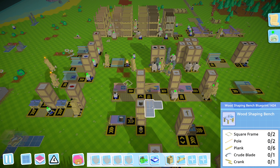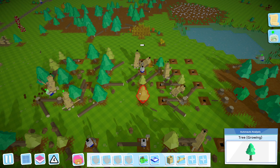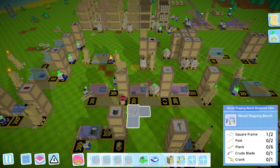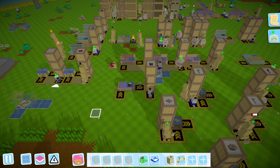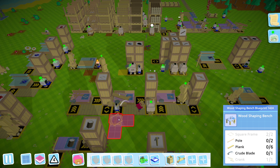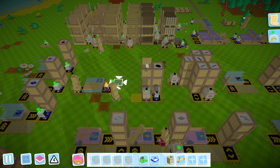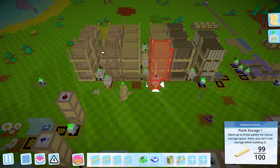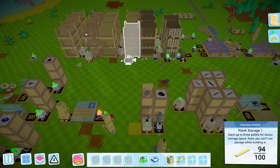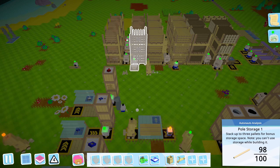How do we get wooden buttons? Wood shaping bench. We're just learning all the new toys today. We need to get this made before the square frames disappear. The wood shaping bench recipe: six planks, two bowls. Not a terrible recipe. It also needs flooring - just enough. Does this need walls too? Oh, it doesn't - cool.